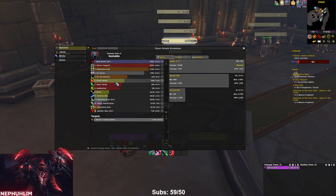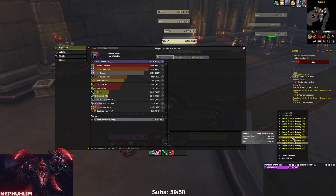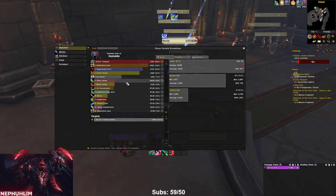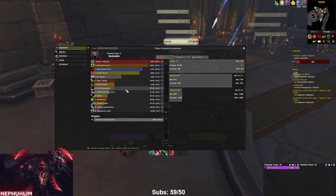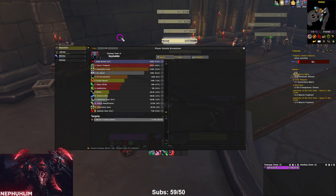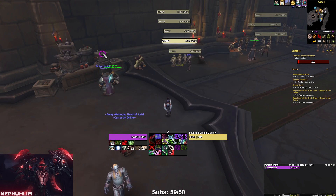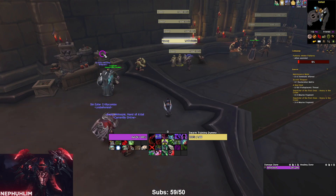With the First Blood build our Death Sweep did 202k; with Cycle of Hatred it did 130k, and we only got five Death Sweeps because we had to keep spamming Annihilation to reduce the Eye Beam cooldown. But overall the Cycle of Hatred build did more damage — it's going to do better boss damage and better priority damage. Our Annihilations with Cycle of Hatred did double the damage compared to the First Blood build.